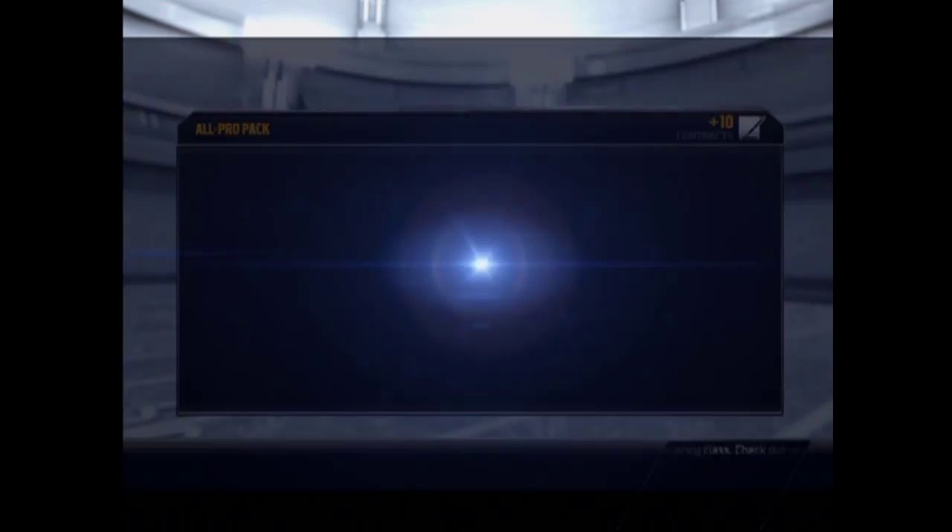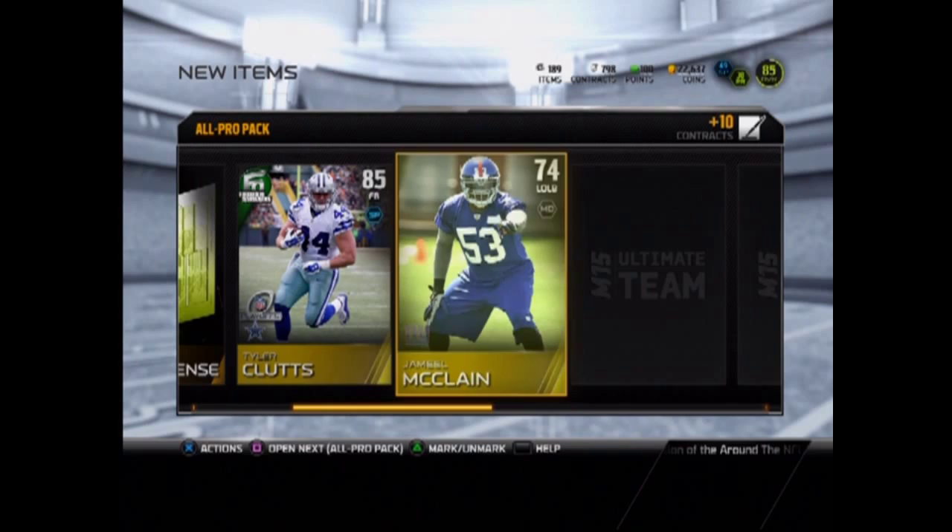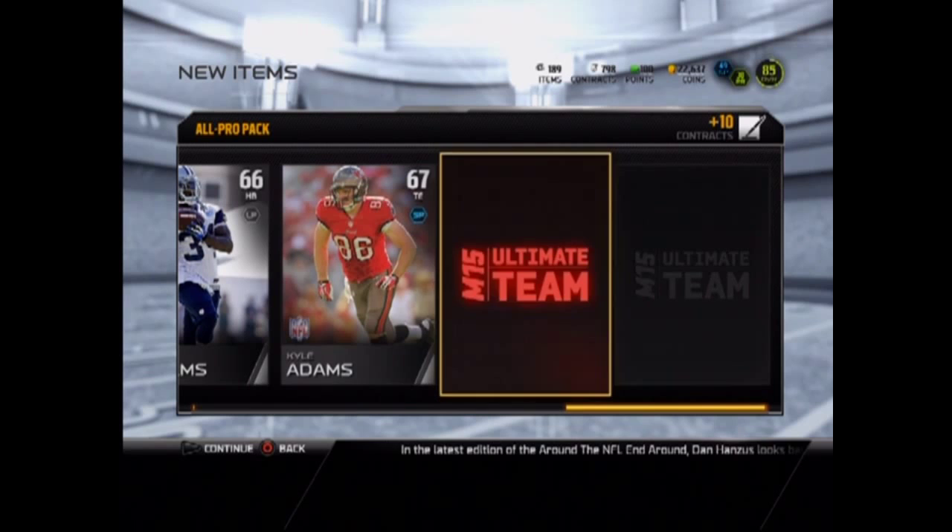Opening our next pack — Texans away. Oh, a Football Outsiders Tyler Klutz, that is nice, but he's really a fullback though. I guess I can't really complain. McClain. So far these packs have not been really good — as I was saying, they weren't that good so far. But then we get an elite!